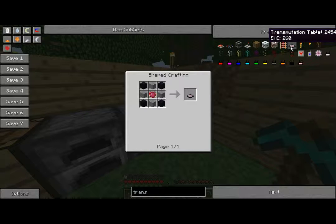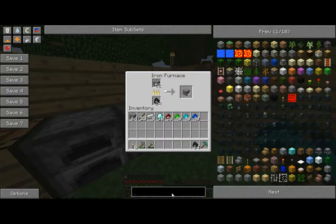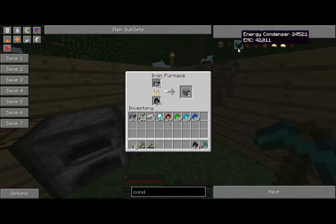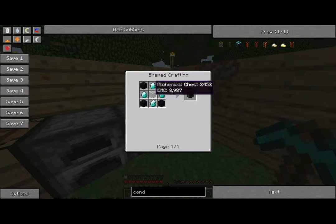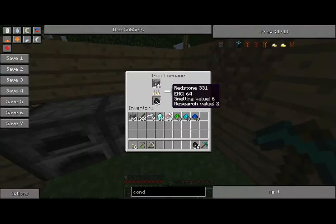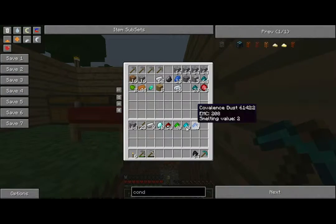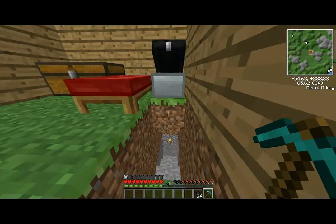There it is — wow, okay. My next thing is going to be I'm going to have to go to the nether and get some glowstone. The condenser uses — I'm guessing obsidian and diamond. Yeah, I'm right. Obsidian, diamond, alchemical chest. So I am going to have to go get some obsidian, so I'll just go do that after I deposit everything, because that's dangerous stuff. Or I could just make a few buckets, but whatever.